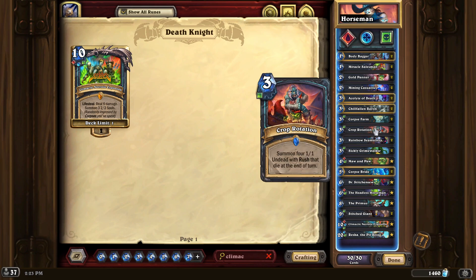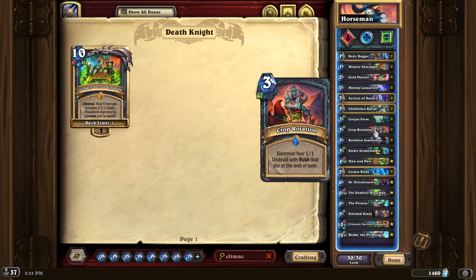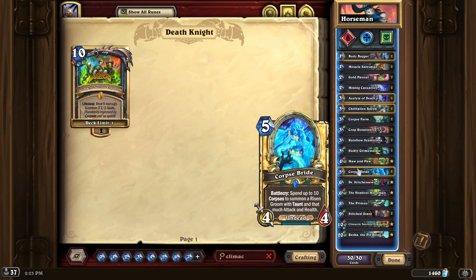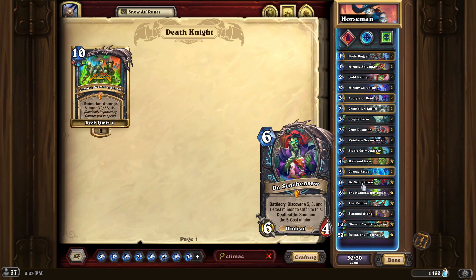You can use Crop Rotation, which is super powerful if you can do it on turn six when they have a bunch of stuff out — you get four poisonous right off, then possibly your hero power depending on the turn and how you're doing for mana. That's one of the ways you can play this deck.